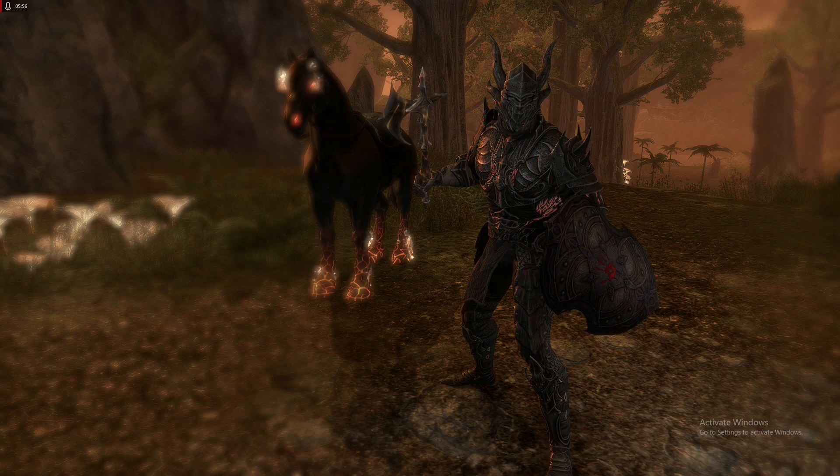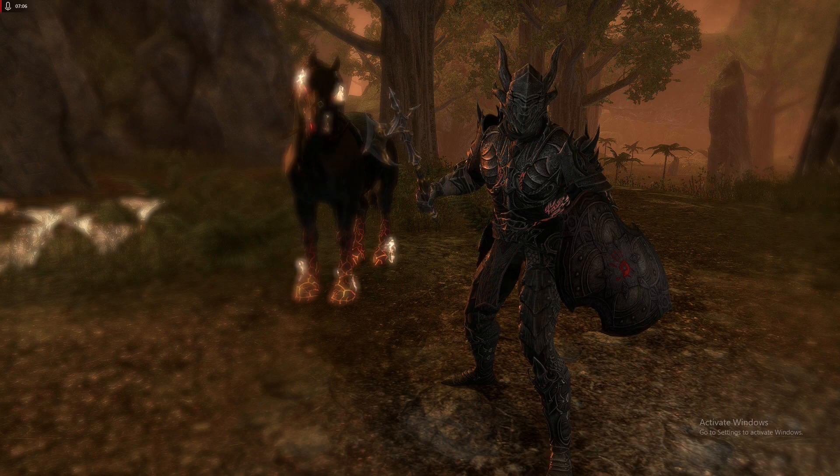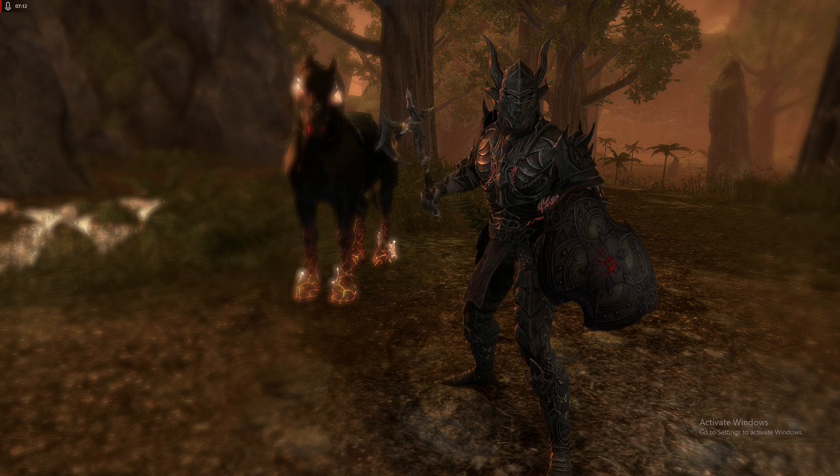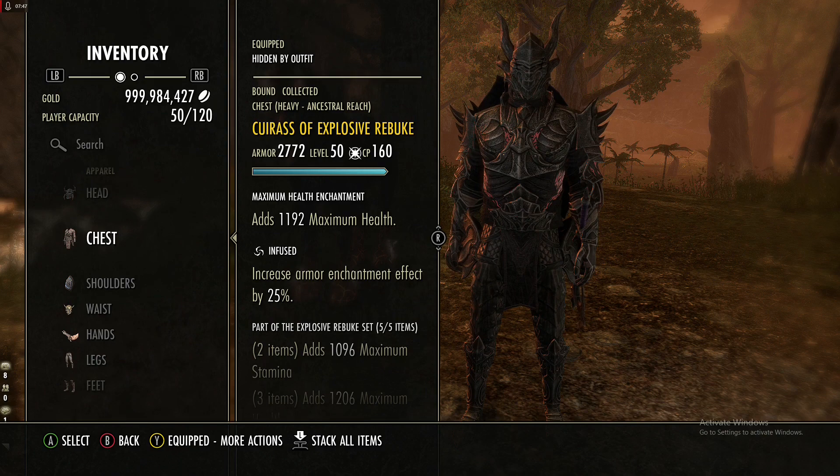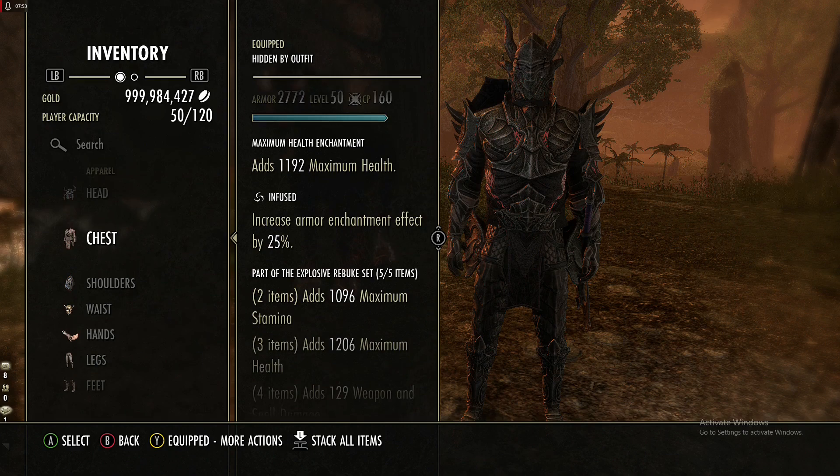Welcome back to another episode of Elder Scrolls Online. This is a series where we check out individual sets from the game that tend to not be as commonly used. Today's set is Explosive Rebuke, a heavy armor set that you can get from Vateshran Arena. If there are any other sets you'd like me to check out, leave it in the comments. This set gives us max stamina, max health, weapon and spell damage.